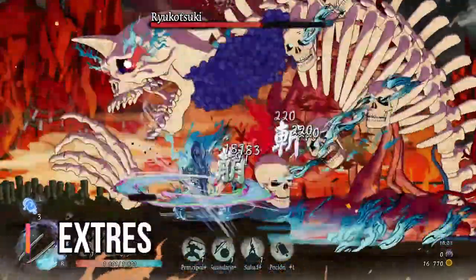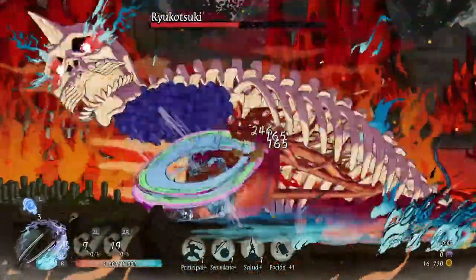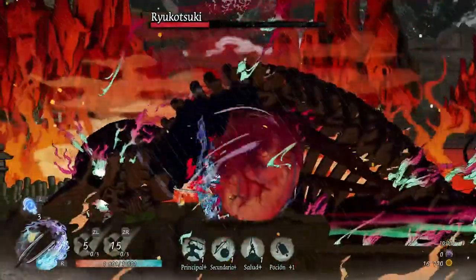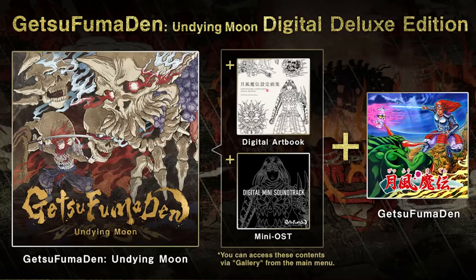Tot i que de moment no s'ha anunciat una versió física del joc, sí que disposem d'un parell de versions digitals. La versió normal té un preu de 24,99 euros i la versió deluxe de 34,99 euros. La deluxe inclou el Getsu Fumaden original de 1987, el llibre d'art digital de 29 pàgines i una OST digital amb 15 temes. Per 10 euros de diferència està molt bé, ja que amb les versions físiques ens claven molt més quan tenen algun extra. Aquí per 10 euros tenim un joc, el llibre d'art i la OST.